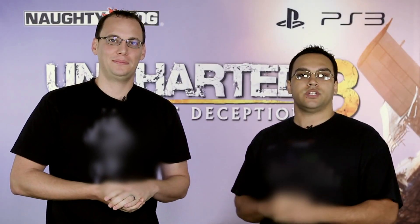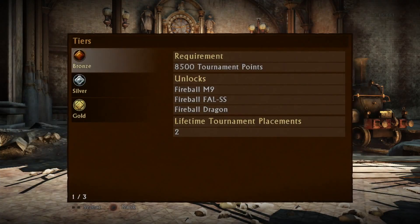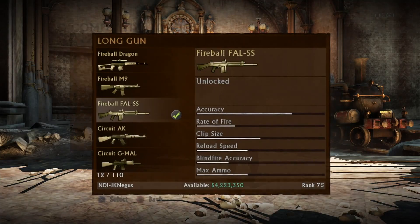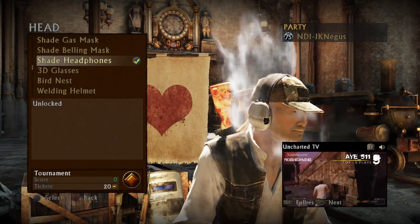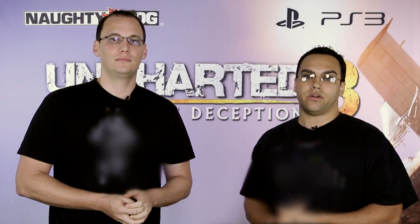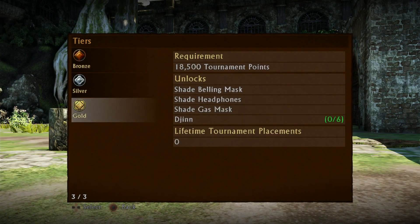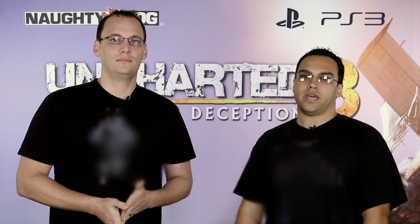We'll be rolling out new gun skins and shade pieces over the next several months as tournament prizes. The bronze tier won't just be gold guns — some of the new gun skins even include the actual Naughty Dogs themselves, Trumpet and Pogo. We're going to start with three new fireball guns for the bronze tier rewards and new shade pieces for the silver and gold tiers. We've also added a counter for tournament rewards that are permanent, so you can see how many times you've hit gold tier on the way to unlocking the gun skin.